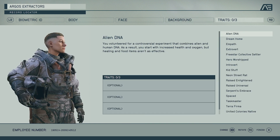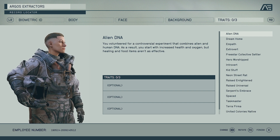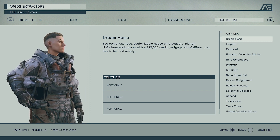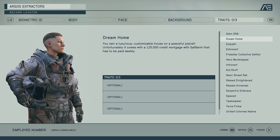Our next stop where you really make your character interesting and your own are the Traits — you get to choose three of them. One of them is Alien DNA: you volunteer for a controversial experiment combining alien and human DNA. As a result you start with increased health and oxygen, but healing and food items aren't as effective. So if you pick Chef with Alien DNA it might balance out how healing and food items work. Another is Dream Home — you own a luxurious customizable house on a peaceful planet, but it comes with a 125,000 credit mortgage with Gal Bank that has to be paid weekly. I don't know how anyone's going to do this.